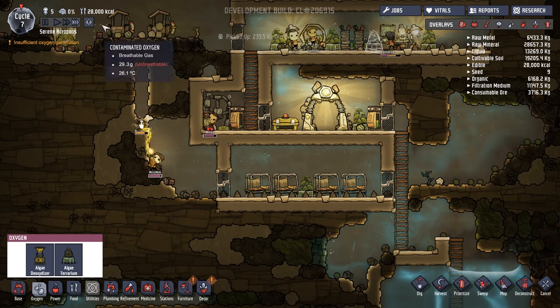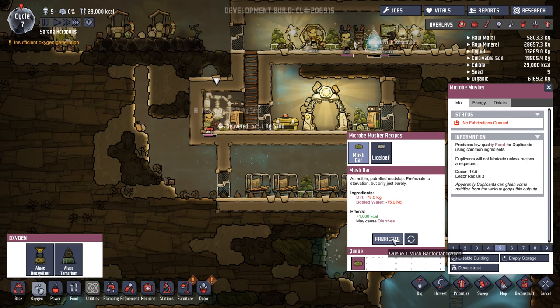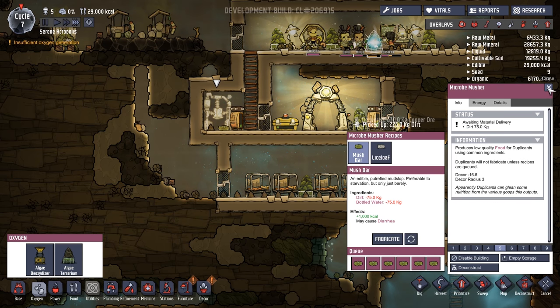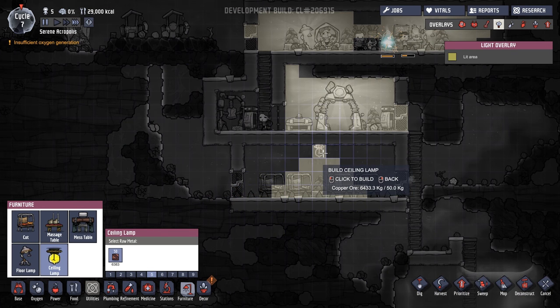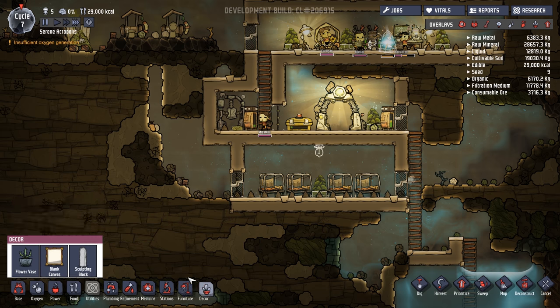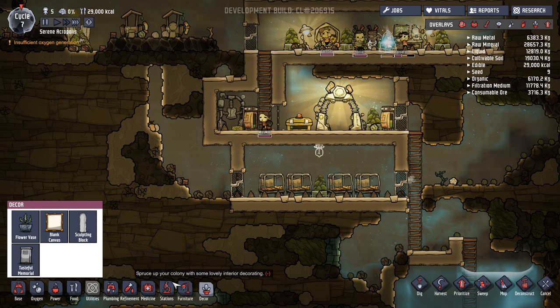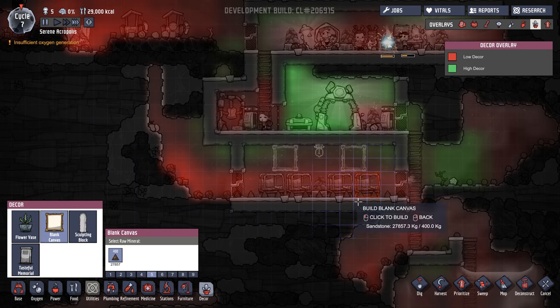How much food we got? We've got a reasonable amount at the moment but I'm going to make a bunch more. Since we've unlocked a couple of new things, we'll pop in a little light right there and use these items here to raise the decor in this room.